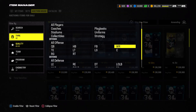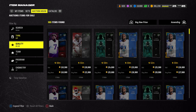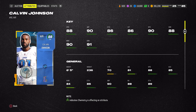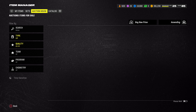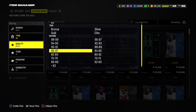Coming over to receivers — there's a free Randy Moss you can pick up, which is pretty good. I'll show you two budget wide receivers you should pick up for your team. Calvin Johnson — he's 6'5", 236 pounds, 88 speed, and he's only 130k. Why would you not pick that up?